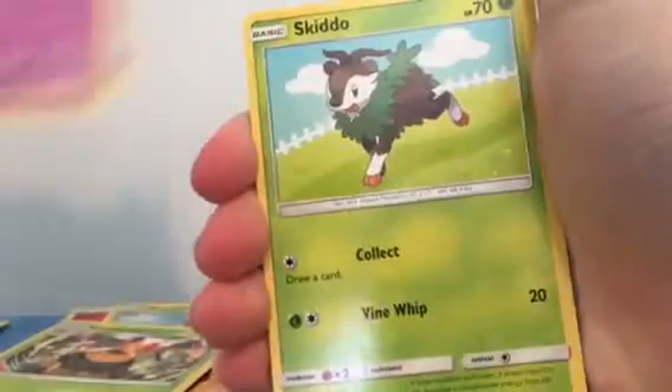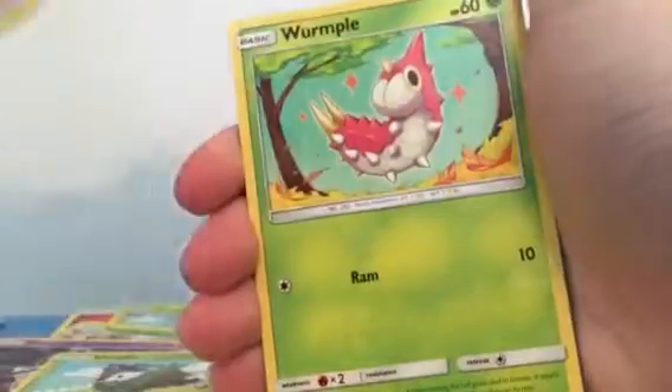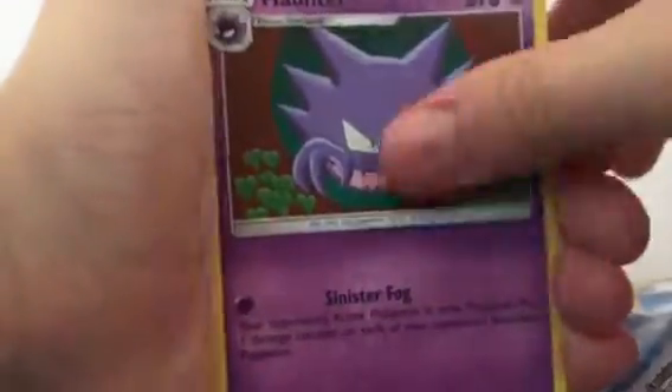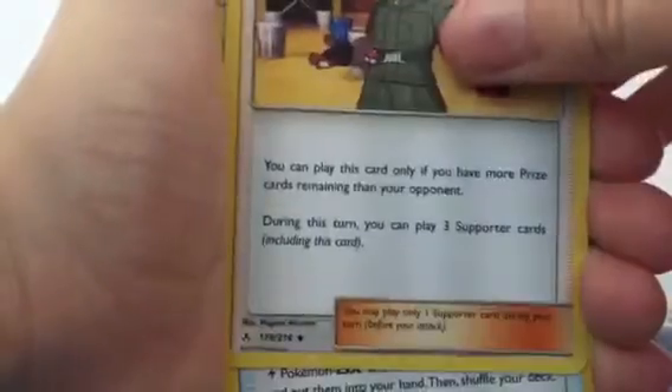Yanma, Skiddo, Chansey, one ball, Jigglypuff, and then an Unknown. Now we're on to the next pack — only a green, which means you're not gonna get anything.